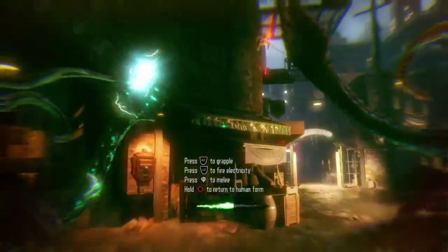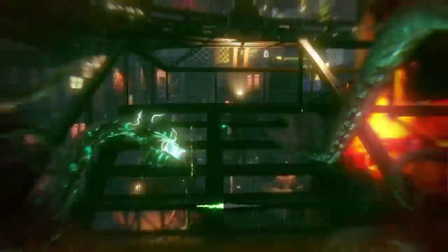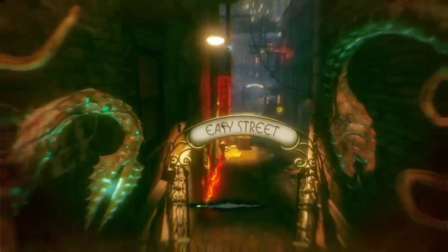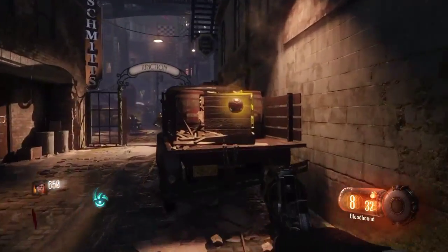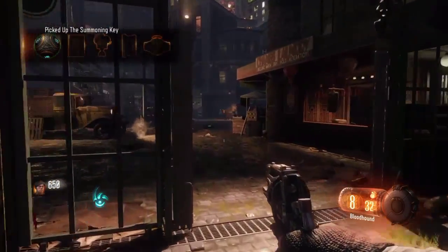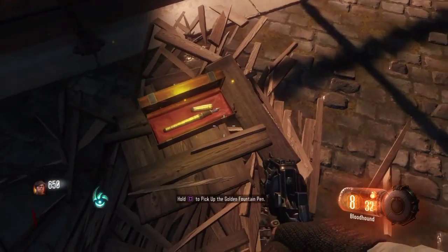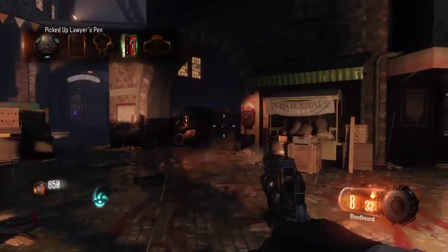Electrocute that box, grapple onto those stairs, now you're gonna run — don't walk — because you will not have enough time. Run over here and then electrocute that box, and that's what you do with the Beast. Then you go over there, get the summoning key, go to Junction, and take that golden fountain pen.